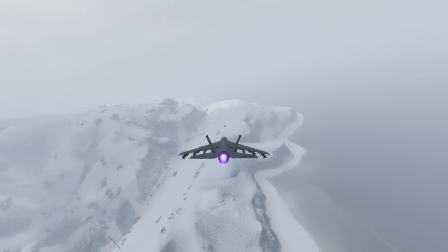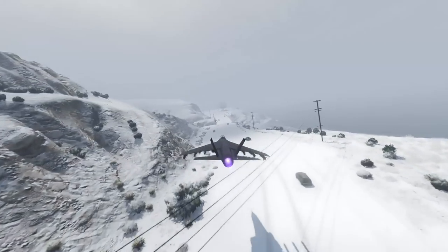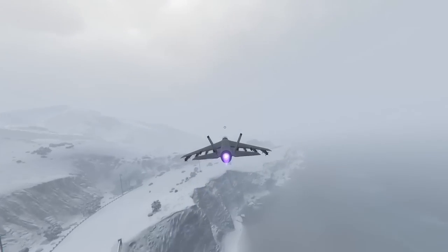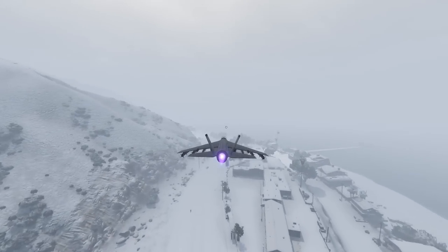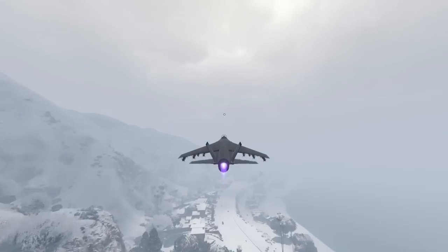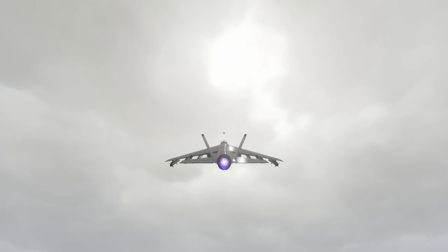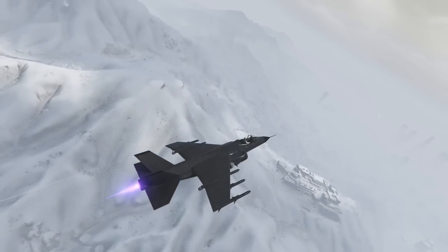I haven't done it in quite some time, so I'm not going to be able to show you guys how to do it. It's also a lot harder on PC from what I hear, especially in comparison to consoles — so those are my excuses at least. Without doing the speed glitch, the Hydra is a top 10 fastest plane in Grand Theft Auto Online. Depending on how high up you are, the plane will go at a different air traveling speed. Basically the higher you get the plane, the faster the plane is going to be.